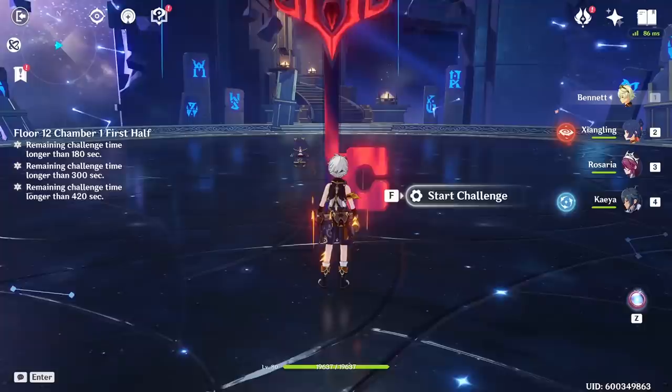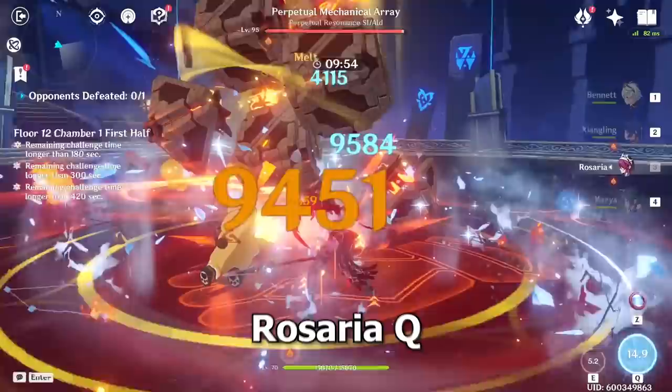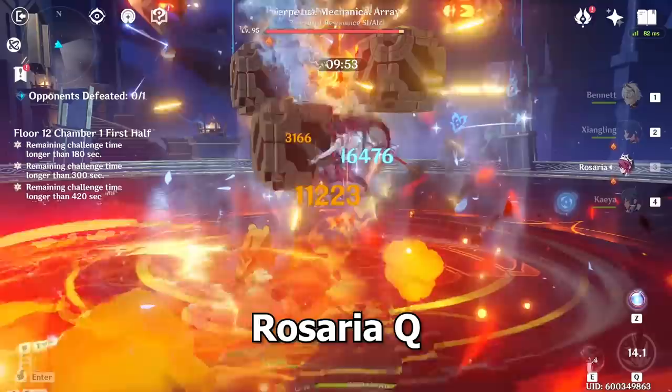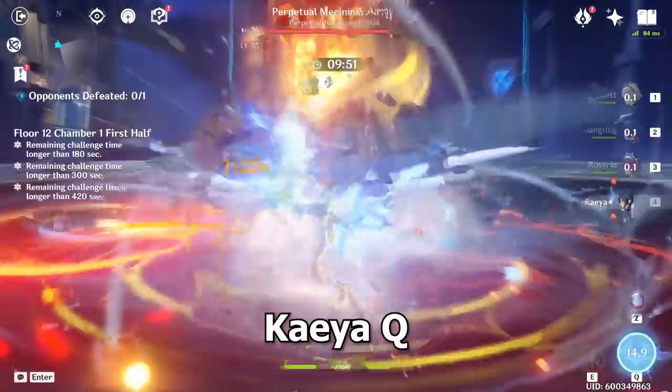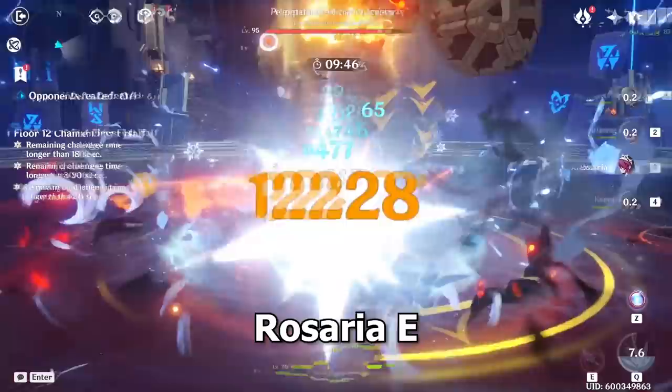The basic rotation goes as follows: start with Bennett's Elemental Burst, then Xiangling's Elemental Burst to snapshot the Bennett buff while also dropping Guoba. Then use Rosaria's Elemental Skill for the Critical Rate bonus for your entire party, making sure you're still inside Bennett's Elemental Burst, and drop Rosaria's Elemental Burst to snapshot the Bennett buff. Next, use Kaya's Elemental Skill and Elemental Burst, then switch back to Bennett to tap his Elemental Skill for Pyro energy.